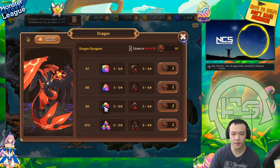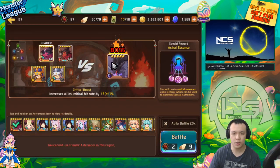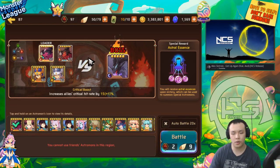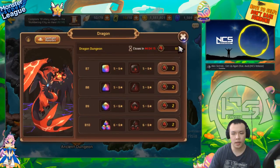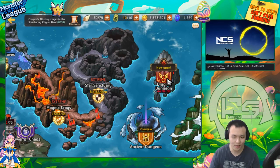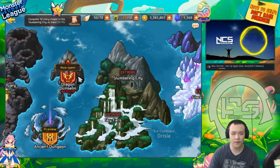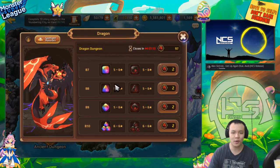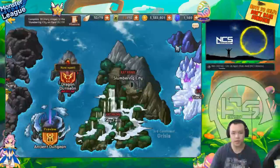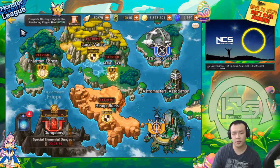B7 to B10, B7 is the easiest to farm out of those stages and the dragon is an attacker so it's easier and faster to kill. Having more squares on your monsters is usually ideal. Sometimes I go to B7 when I don't have time to auto B10 - I just click and my units do run after run. For Golem or Dragons B10 I have to manual the whole fight, so B7 and B8 are much more convenient.